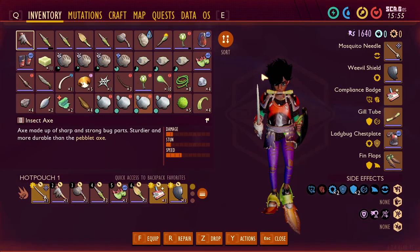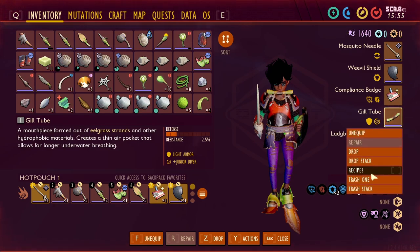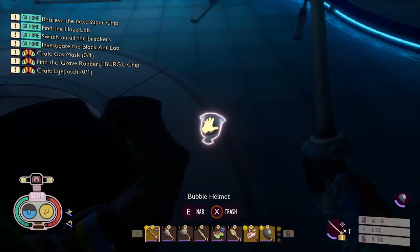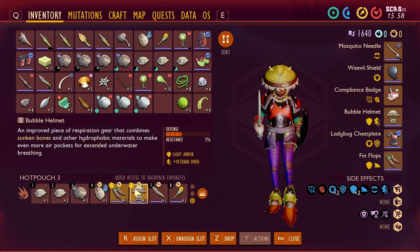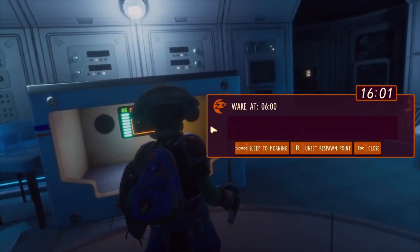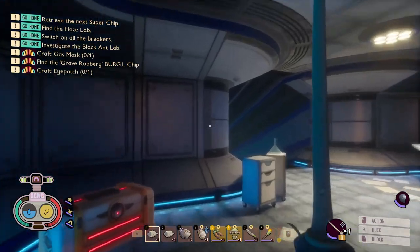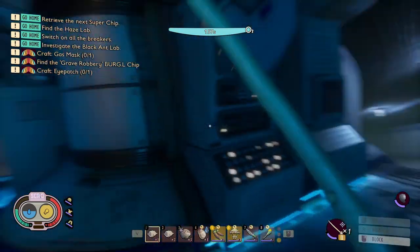We really don't need the gill tube anymore - there's just no need for it. So I'm just gonna do a crime and trash it. We'll go ahead and put that on now and have it take place. Wonderful. We will set this as our respawn. Voila! This greatly increases how long we can stay underwater, as you can see right now. We now have 160 seconds of underwater goodness.